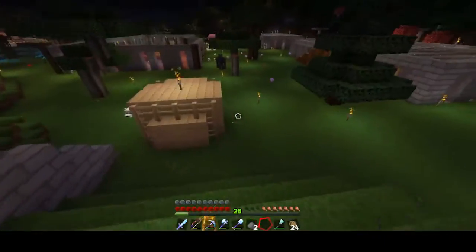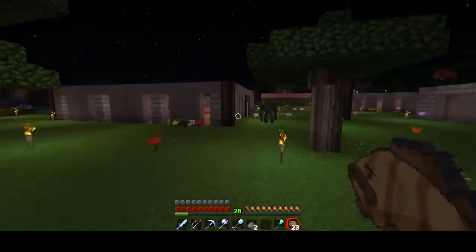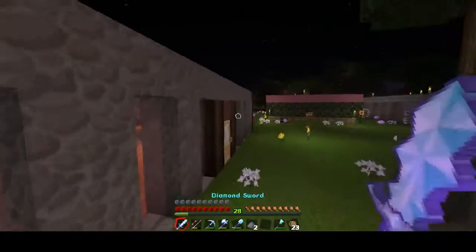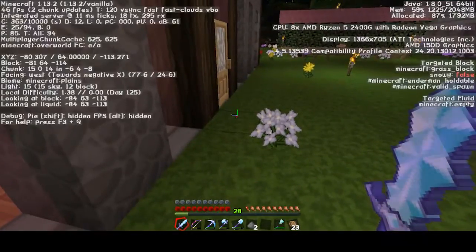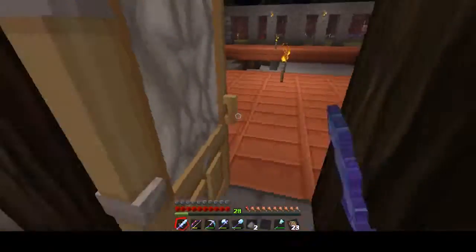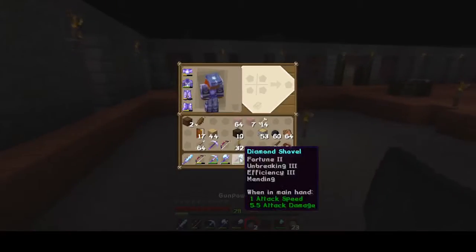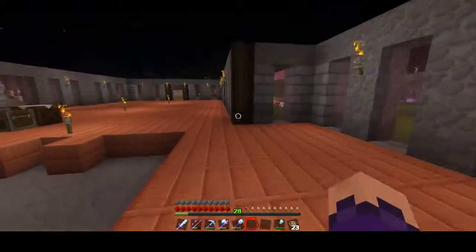Oh yeah, I can't collect the arrow because it's an infinity bow. I'm so excited - he's gonna patrol the area now. Now it's safer. Especially since, if I check F3, my area is now local difficulty 1.38. So zombie sieges are more likely, especially when I have more villagers - of course they're gonna start attacking like crazy.